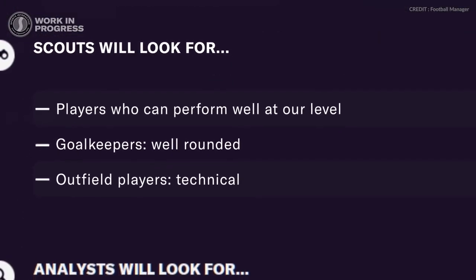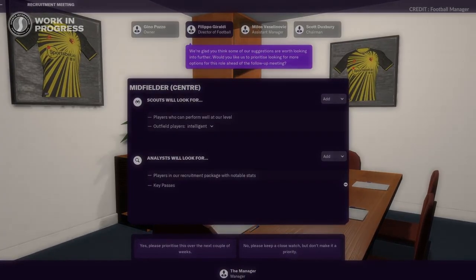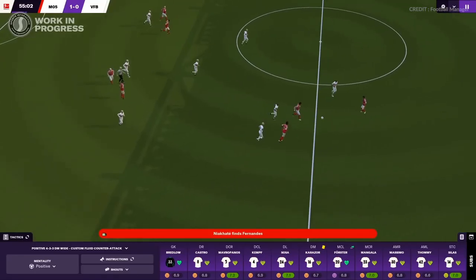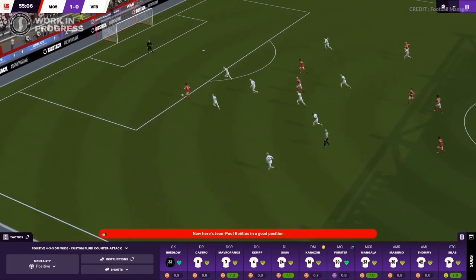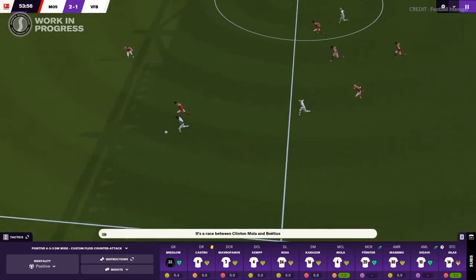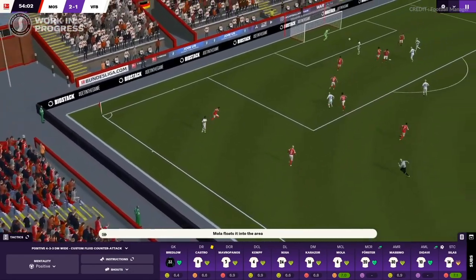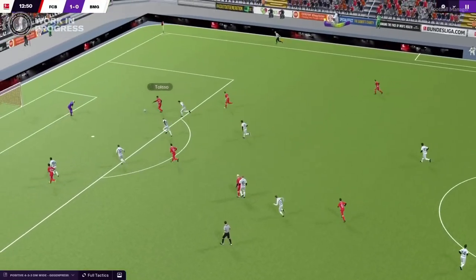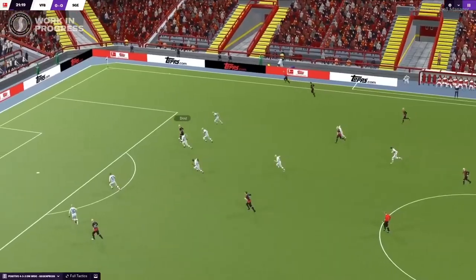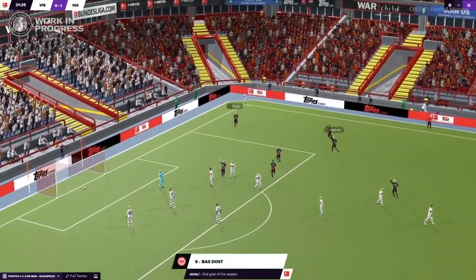Once the transfer window is open, there's a new option to ask an agent about player availability. This will save time when pursuing a player with no interest in joining your club, but it could also cause certain players to request transfers, bring their transfer value down, and let you know when a player's demands exceed your budget. You'll also be able to talk to the player themselves and ask them to speed up their contract decision — especially useful in a deadline day situation so no time is wasted if a deal goes pear-shaped.